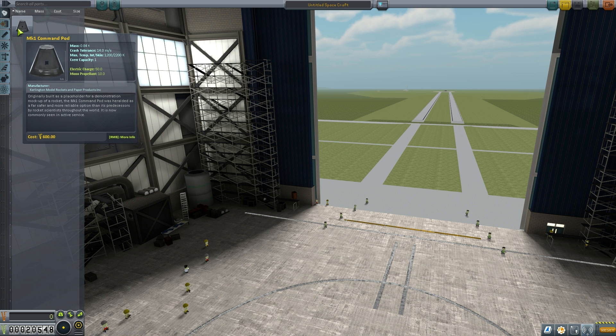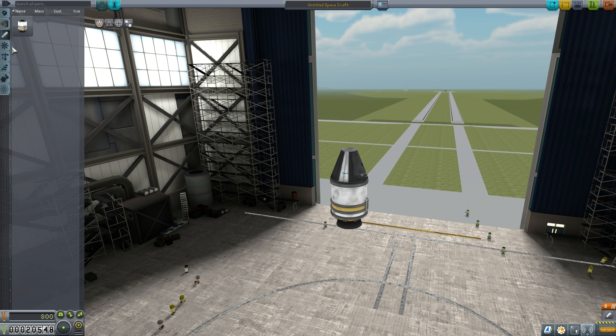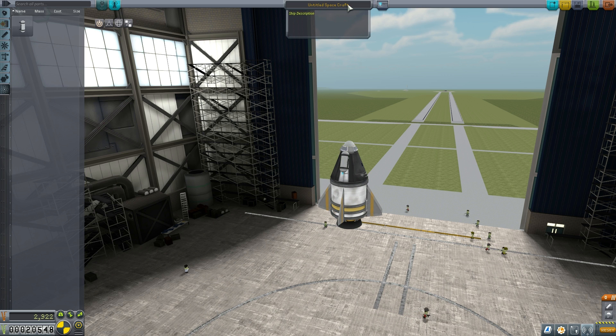First thing we need is a command pod — that's where our little Kerbinaut is going to go. We also need a rocket which we're going to stick on here, plus some basic fins to keep ourselves aerodynamically stable. We can use symmetry mode to add four of these equally spaced. We also need a parachute and just a couple of mystery goo units to get a little preliminary science on our first mission. We'll pop those on the side, and we need to switch our staging so we don't shoot our parachute off at the start with our rockets.